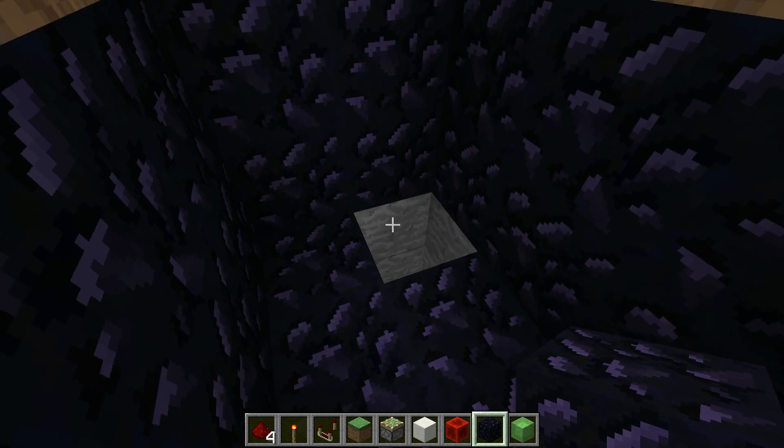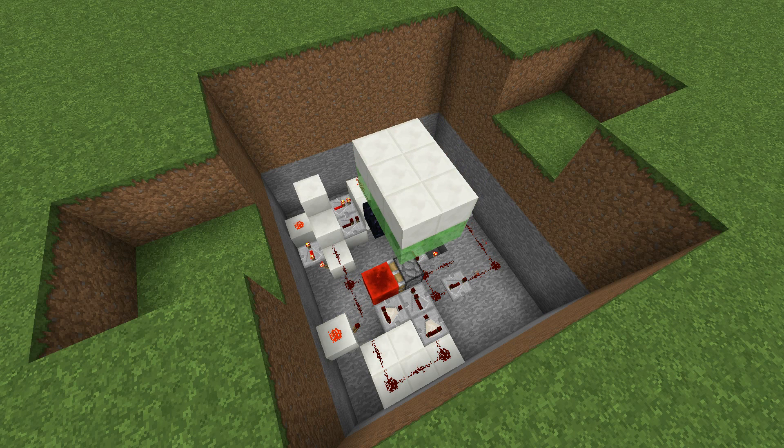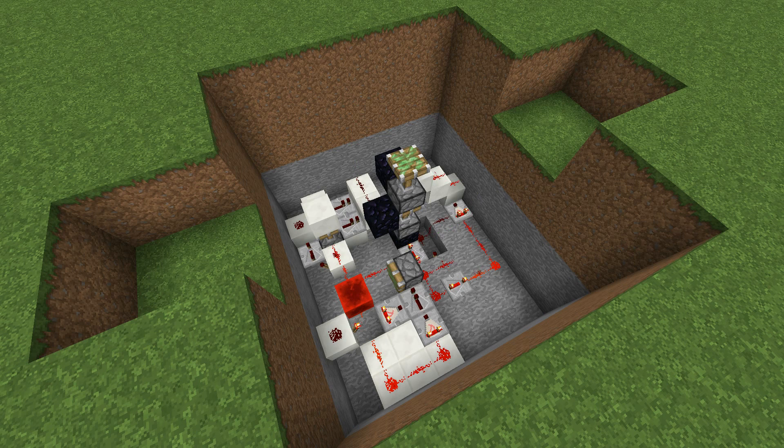All the redstone signals are coming through the obsidian blocks. Here is the drawbridge with all the blocks removed so you can see all the inner workings. I'll give you a flyby of the redstone so all you redstone experts can go ahead and build the bridge straight away, and then I'll break down all the separate pieces with some descriptions.